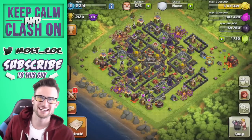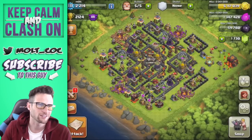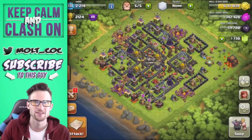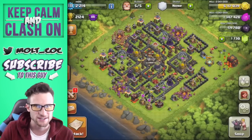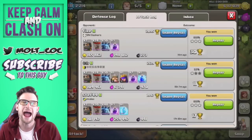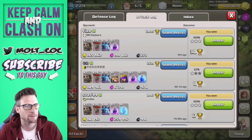Hey, what's up guys, welcome back — it's me, Molt. Today on our Town Hall 10 account I'm going to be showing you guys some attacks with the Lavonian attack strategy: Lava Hounds, Balloons, and Minions. Ever since the update where the Lava Hounds came out, they've kind of fallen off and people haven't been using them as much, so in this episode I've got some attacks to show you.